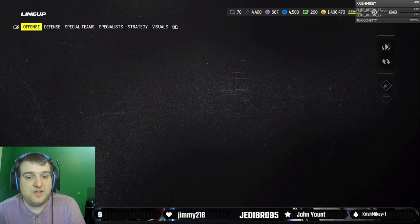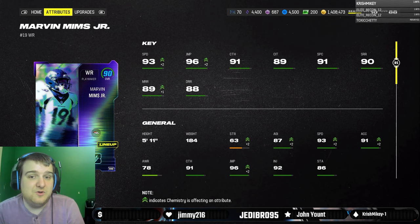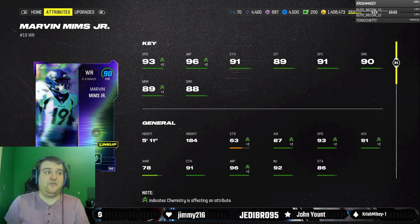Alright, hey there guys, Adrian Acosta here, aka JedderBro95, coming at you guys with another gameplay video. We've got the Denver Broncos themed team, and we've got 90 overall — well 89, but 90 overall Marvin Mims. This Marvin Mims is actually not that bad of a card, with 93 speed and some solid route running.